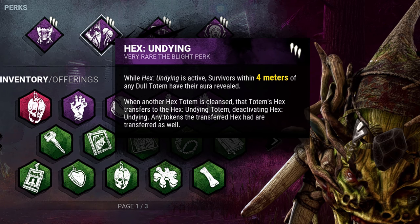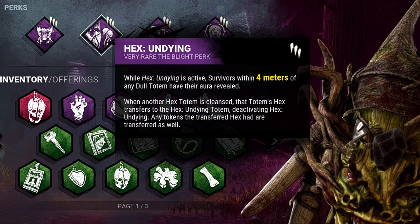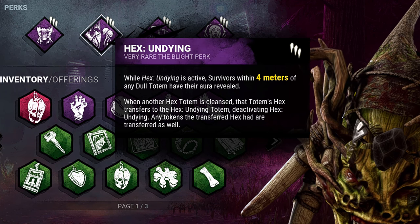Hex Undying: if Devour Hope gets broken, it will instead be transferred to this totem, keeping it in play for longer.